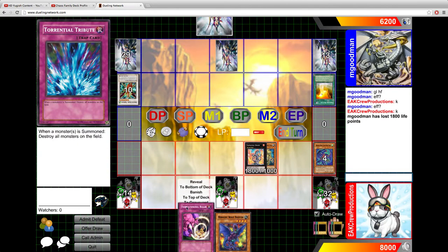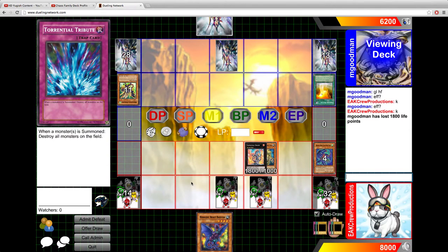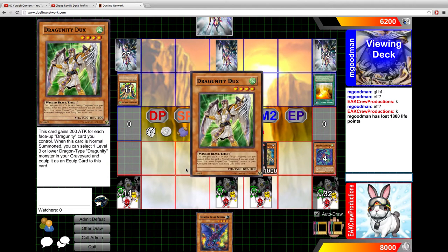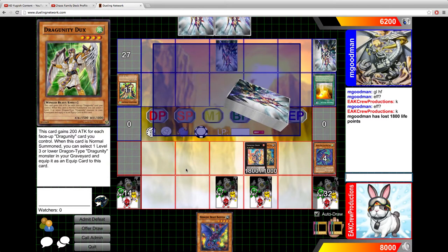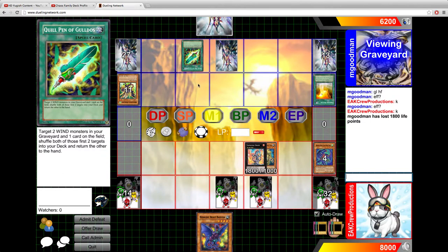We'll set both of these because if he Heavy Storms, we're still going to be able to come back. I know that specifically because of the card on top of our deck. Really we're trying to protect Laval Chain right now, because we don't want Leo to end up going to the graveyard — if he does, we'll have to search.